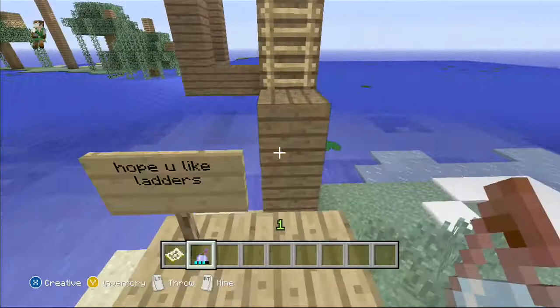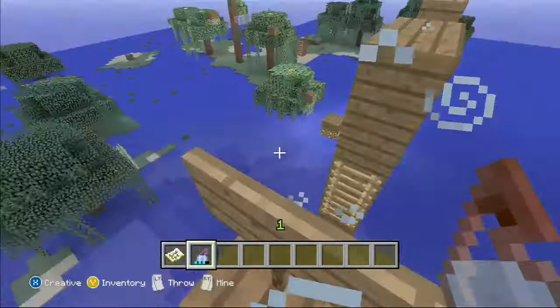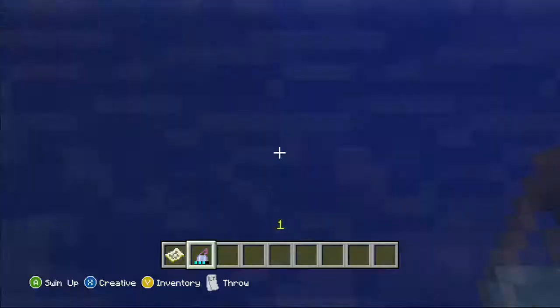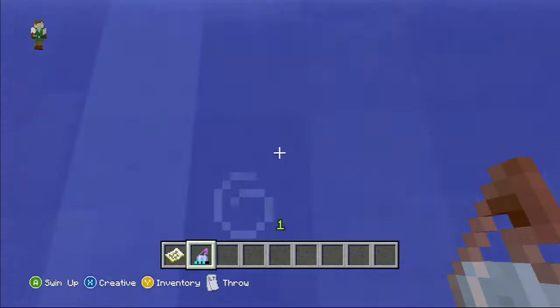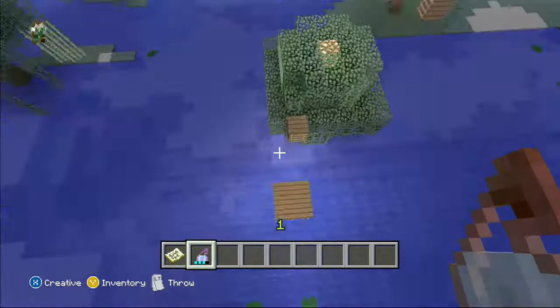Down and up again and onto the platform. Ladder parkour starts off nice and easy — we just drop these bits, then it gets a bit more annoying. Jump onto there and jump across. Down onto these lily pads — if I miss them that's not too good. You have to go on them — oh crap. There we go, now onto some proper ladder parkour.